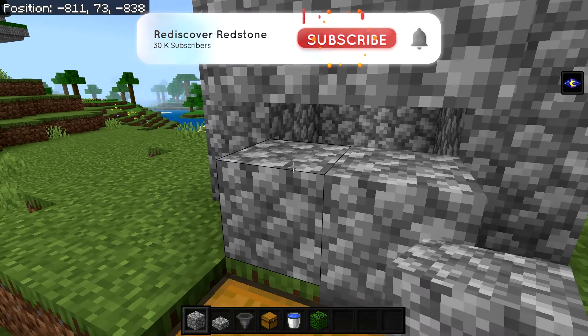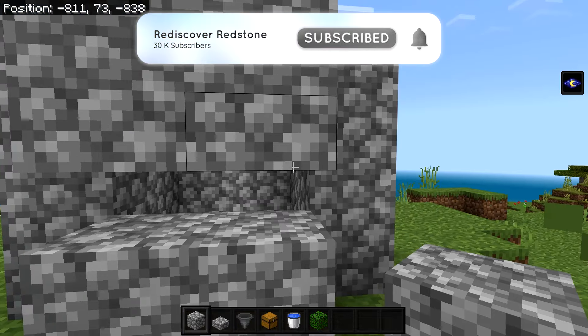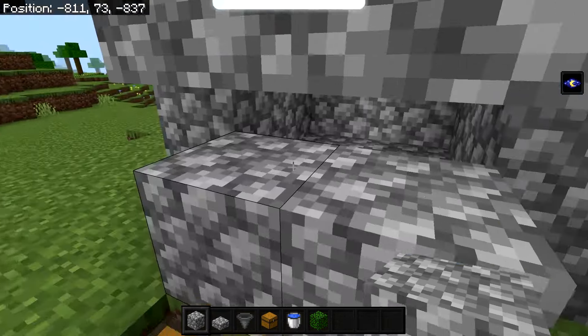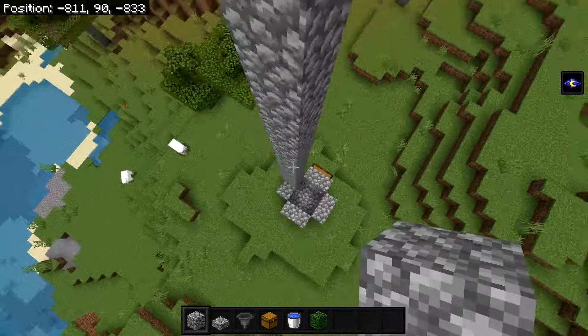If you want the farm to be automatic, you can put a trident killer up here with a couple of pistons, observers, and tridents for a fully automatic version. For the manual version, you can just do it as shown.